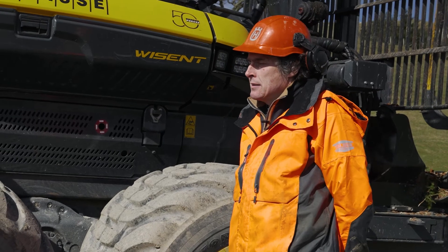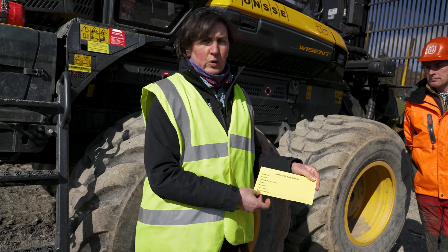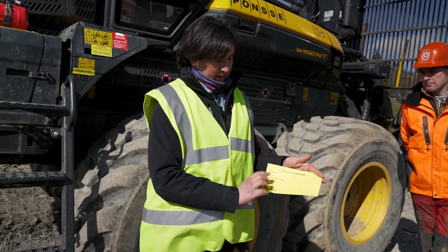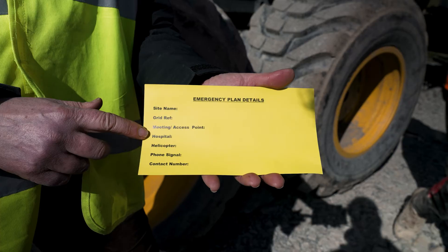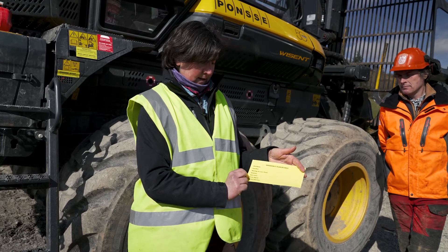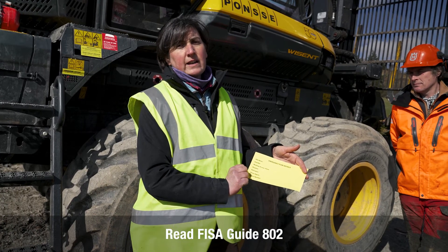The emergency plan should be available to everybody on site — either on their person or kept in the cab of the machine. A simple example plan would include: the site name, grid reference, meeting or access point for the ambulance, the number for the nearest A&E hospital, helicopter landing site with grid reference, a note on phone signal quality, and contact numbers for managers or someone off site.